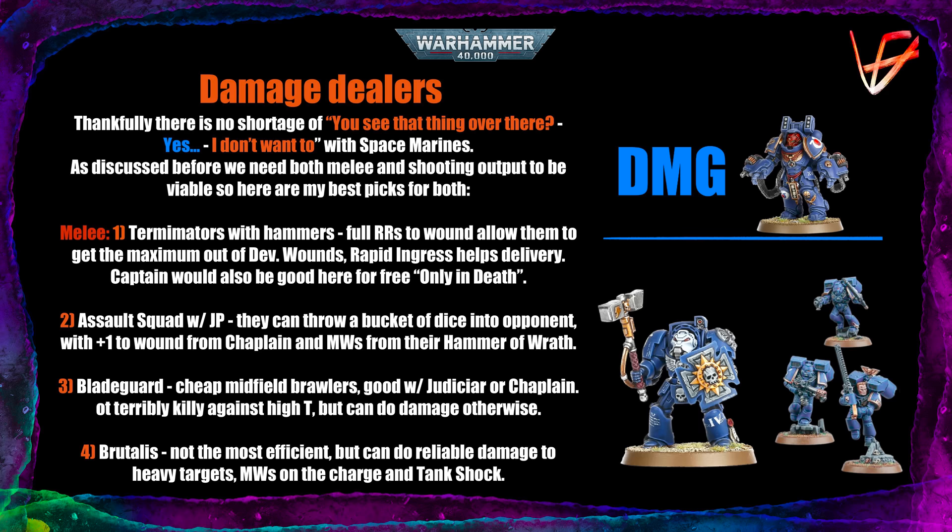The Brutalis Dreadnought is not the most efficient thing in the world but can do reliable damage to heavy targets with his six attacks, strength 12, full re-rolls, and mortal wounds on charge. You can also spend one CP for Tank Shock to do additional mortal wounds. It's very good as a distraction unit, but his 8-inch move is probably his biggest problem — and I don't understand why they reduced it from 10 inches compared to ninth edition, since the Redemptor stayed at 8. A good unit but probably needs a point decrease from 220; I think around 180 would be better. Note: this video is being recorded before September's dataslate, so points prices may change.